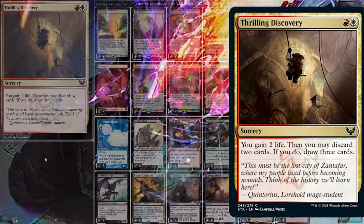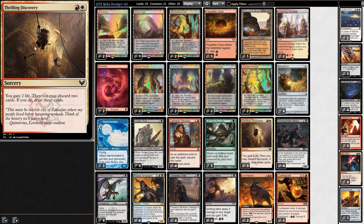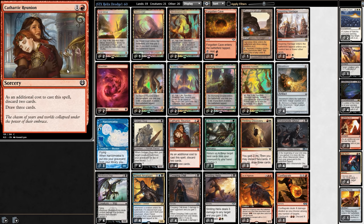Dredge has a new toy, but is it as good as one of Mama's toys? That's what we're here to find out with this new version of Dredge. The new card, Thrilling Discovery, says: gain 2 life, discard 2 cards, and draw 3 cards. Basically Cathartic Reunion.